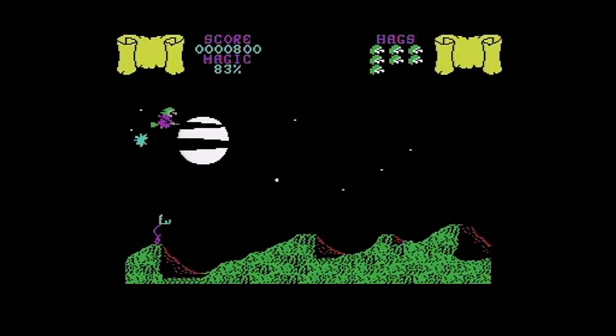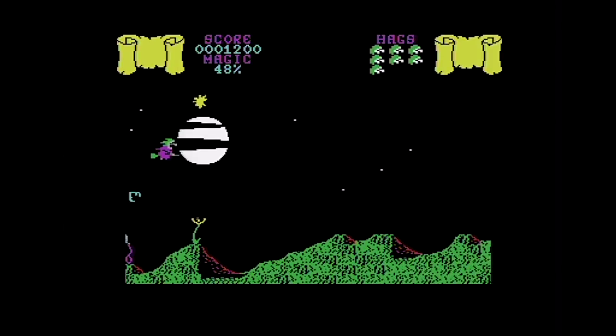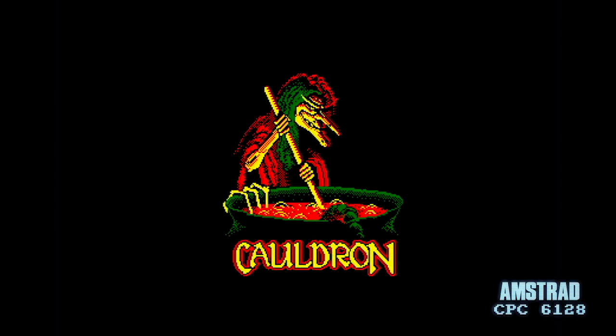There are two sections to this game. There's a flying section where you collect keys, and then you go underground. Let's go over to the Amstrad CPC.